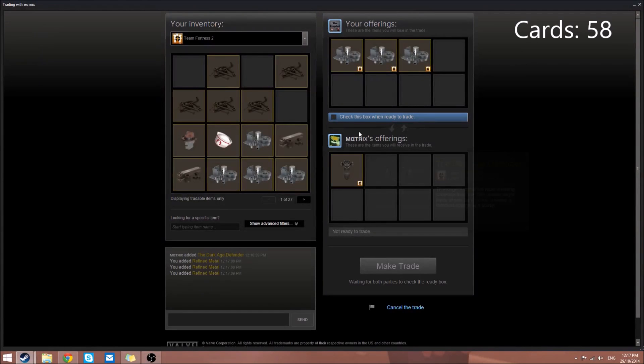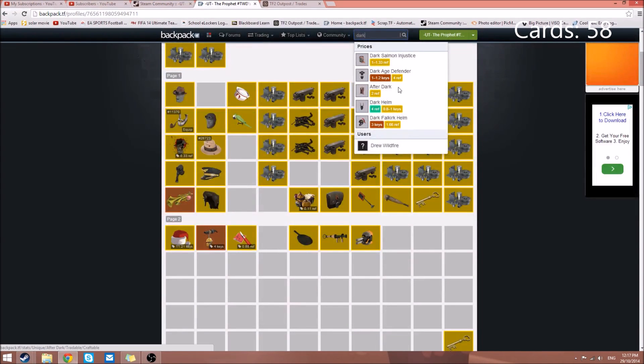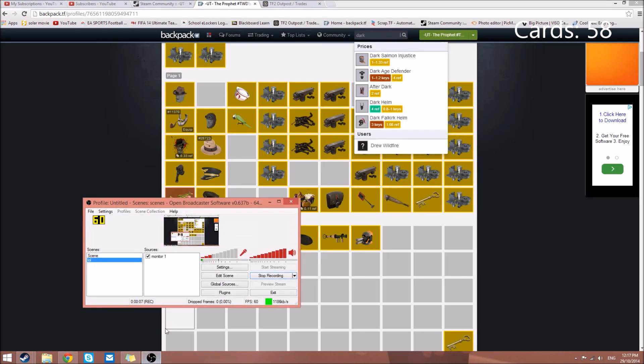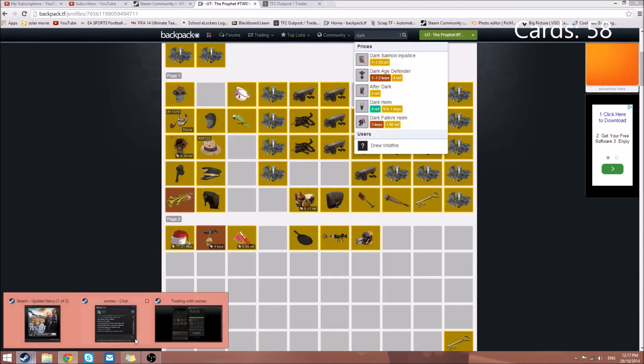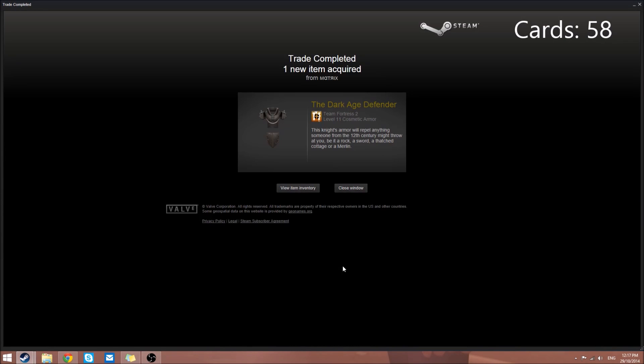Now we are purchasing a Dark Age Defender for three refined. They're valued at four refined and we're only buying for three, which is really good. We'll sell that one for four refined and hope to make some profit. Onto the next trade.